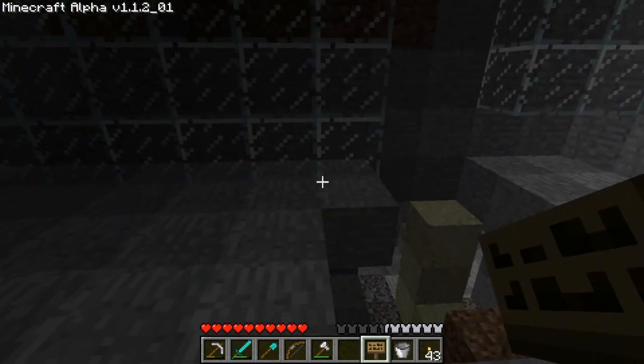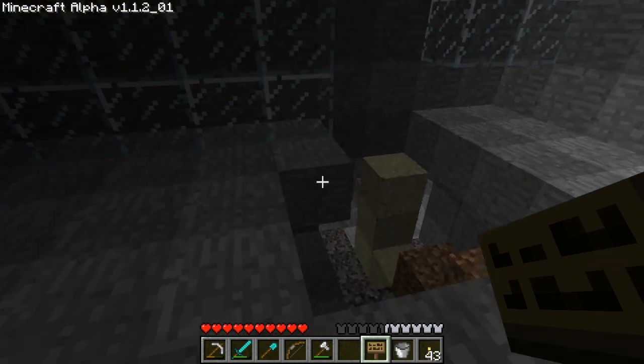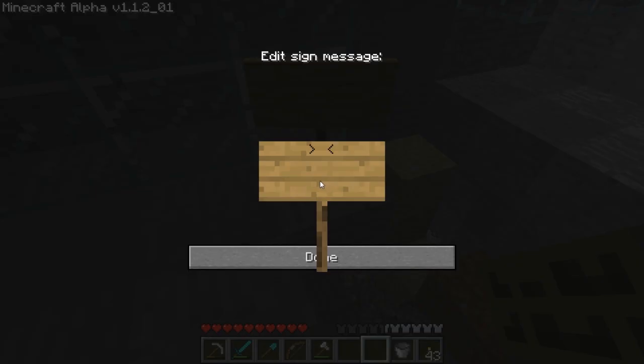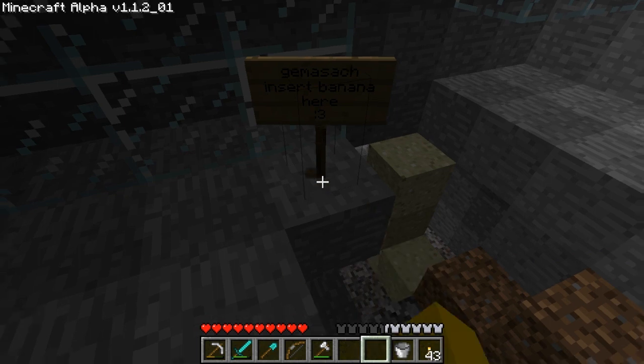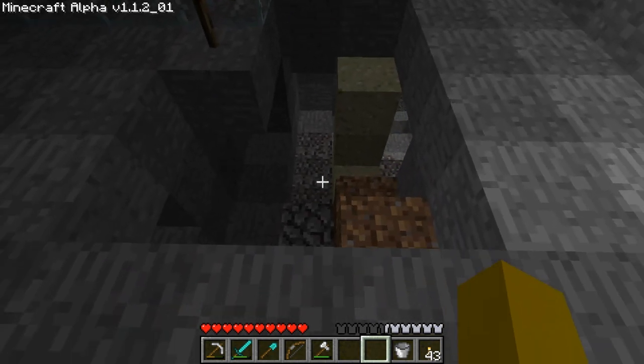Alright guys, we are now back and I have the sign for the sign challenge. Before I do this, I want to say something — I'll just say it while we're walking. The winner of the sign challenge is a user by the name of Gemasak. This user's comment was: 'Insert banana here.' That, my friend, is sexy — because it is so true, because I'm inserting my banana here.